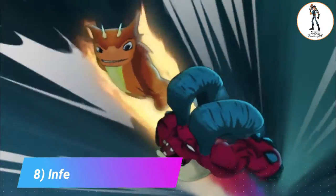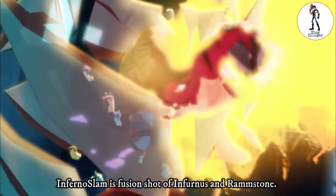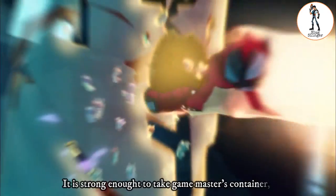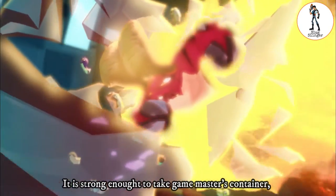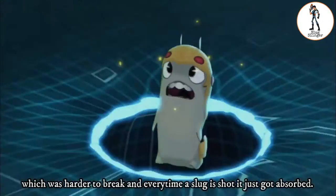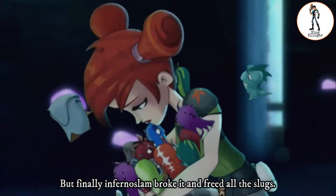8. Inferno Slam. Inferno Slam is the fusion shot of Infernoce and Ramption, used against the Gamemaster in the episode 'Desiree of Game.' He is strong enough that the Gamemaster's container was harder to break, and every time slugs were shot at it, they just got absorbed. But finally, Inferno Slam broke it and freed all the slugs.